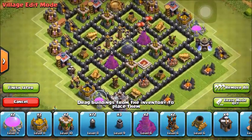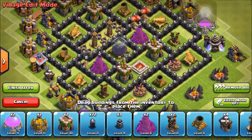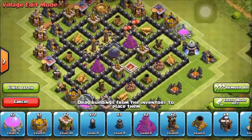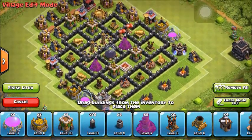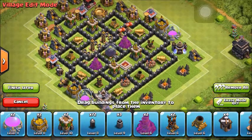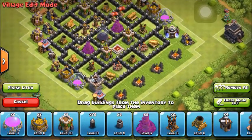I have my wizard towers right near the dark elixir for splash damage. Jin in my clan doesn't like this base because she says the mortars are on the outside and she would attack from the bottom. But like I said, if you 50% me and get my town hall, whatever — I'm okay with it. Just don't get the dark elixir.